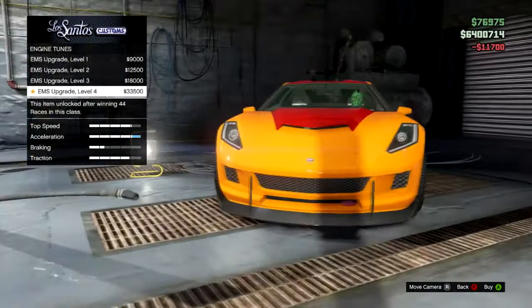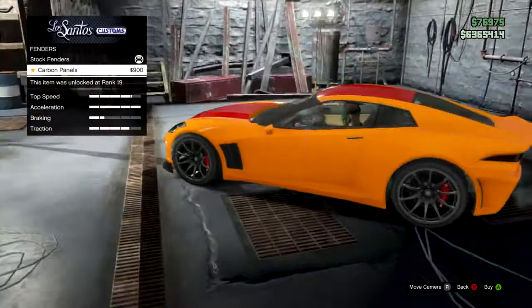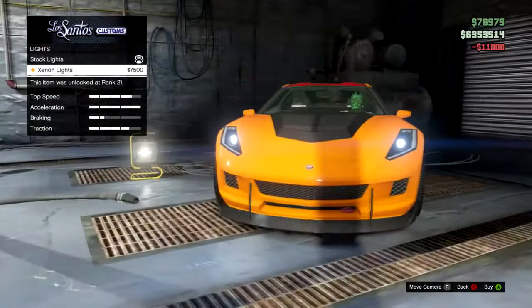The titanium exhaust is also locked at a really high level, so there are a few mods I can't unlock on this car which is disappointing. It is a very nice looking car though — lovely Comet symbol in the middle. We're going to put on the carbon panels on the side of the fenders, which is cool. On the top we've got a double vented hood, a vented hood, a carbon hood, a carbon vented hood, and a performance hood at 11,000 — nice carbon fiber with vents, just looks sick. We're definitely sticking that on. Got to stick on the xenon lights obviously, and we'll put on the custom plate — I always go for black and yellow.